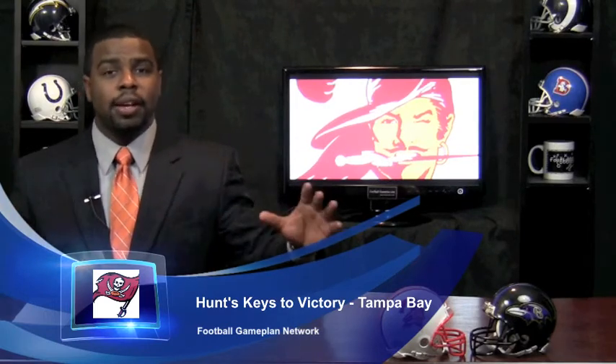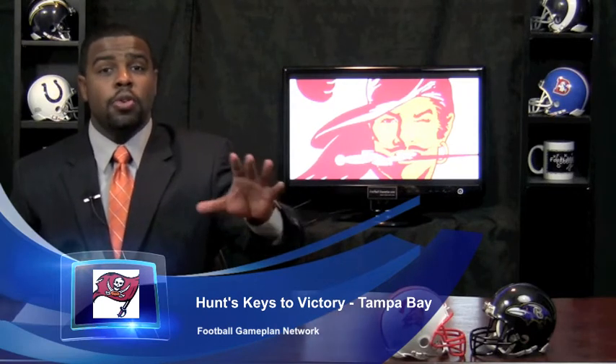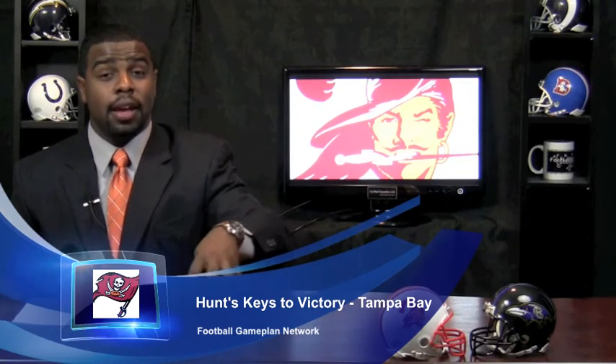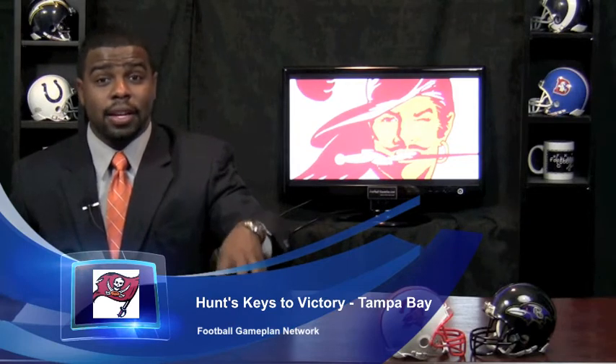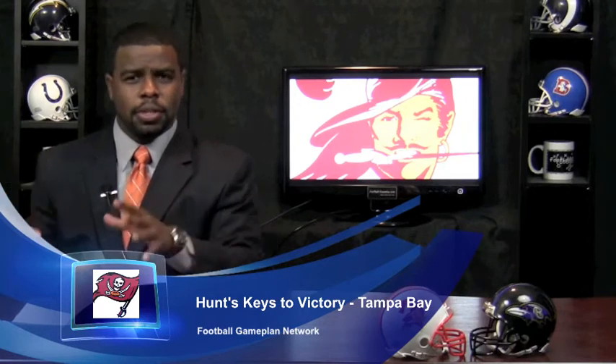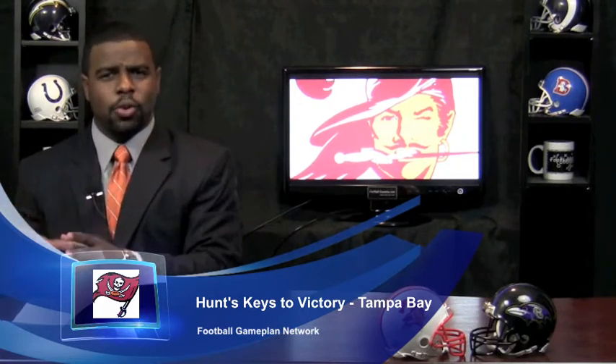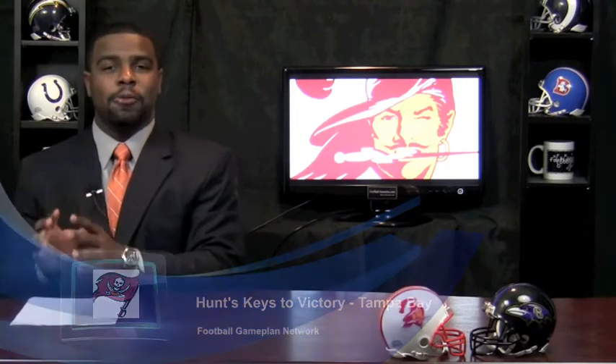Defensively, you've got to continue to work better against the run. You were active against the run and did well against San Francisco. You have to keep up that effort against Ray Rice and company, and also Willis McGahee, because the Ravens can run the football. Stay active against the run. And you look at the matchup between Aqib Talib and Bolden. If Talib can control Bolden in the passing game, that's going to force Flacco to go to other targets, and that all falls on Aqib Talib to manhandle Bolden at the line of scrimmage.